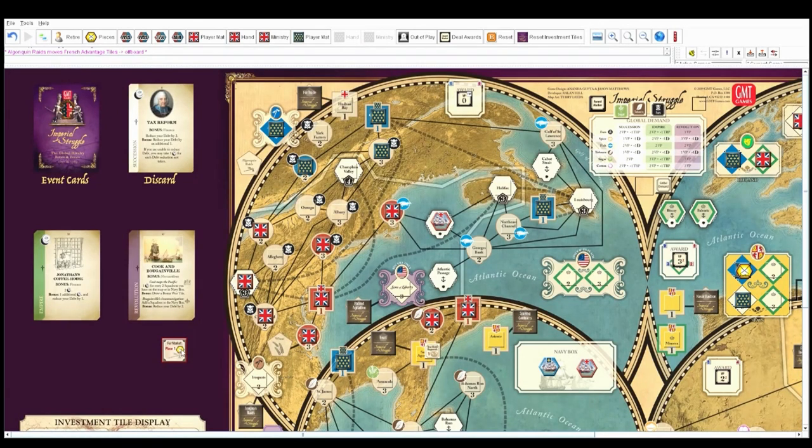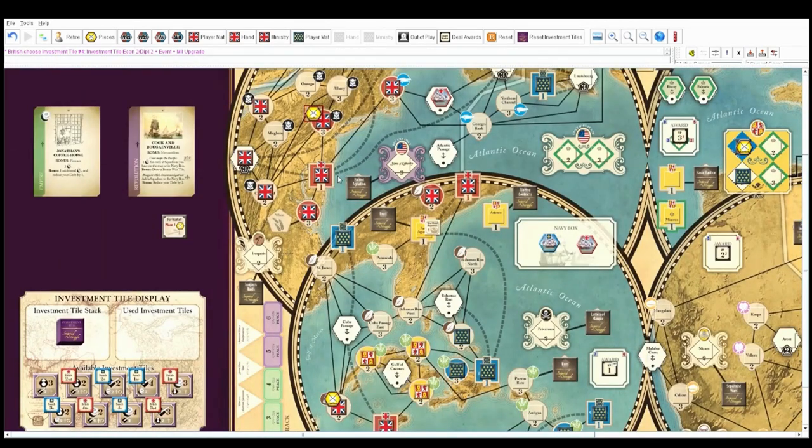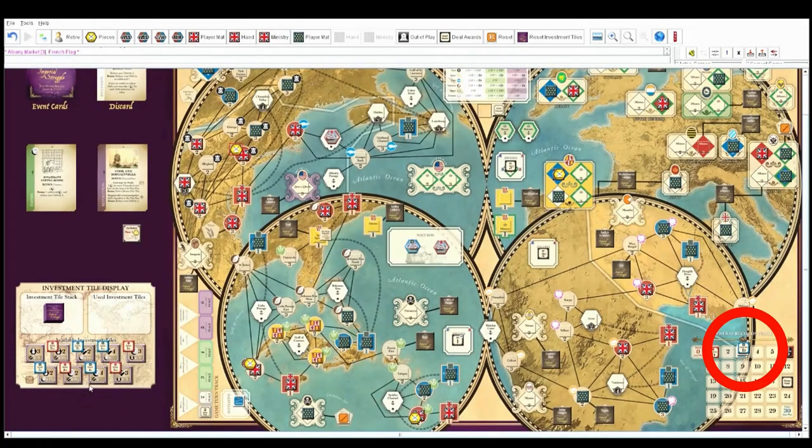I'm going to put a conflict marker in the North American fur market. I'll take a debt to go into Albany. Also, I do get two diplomatic points to place. The diamond-shaped spaces are political spaces. There's nothing available in North America as a political space except — Iroquois down in the south. I'll take the Iroquois advantage tile, which I can't use this turn.